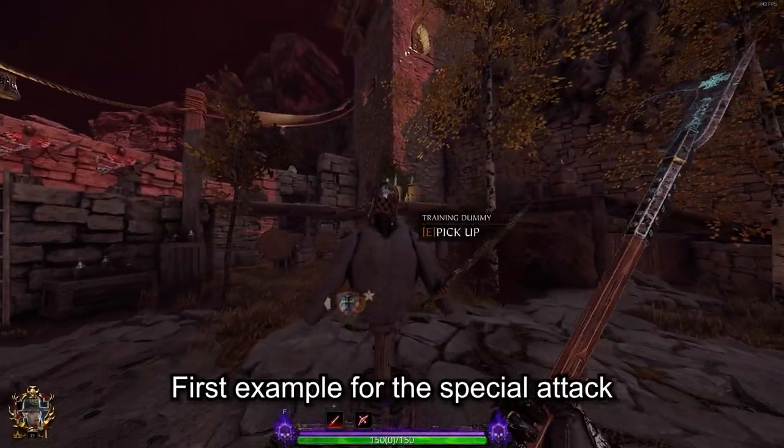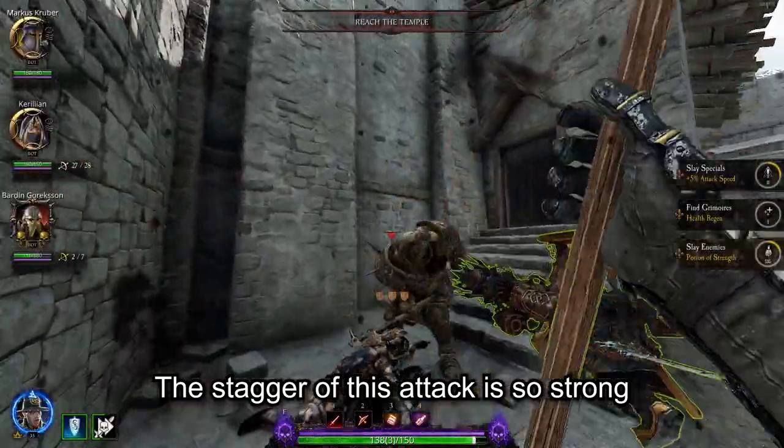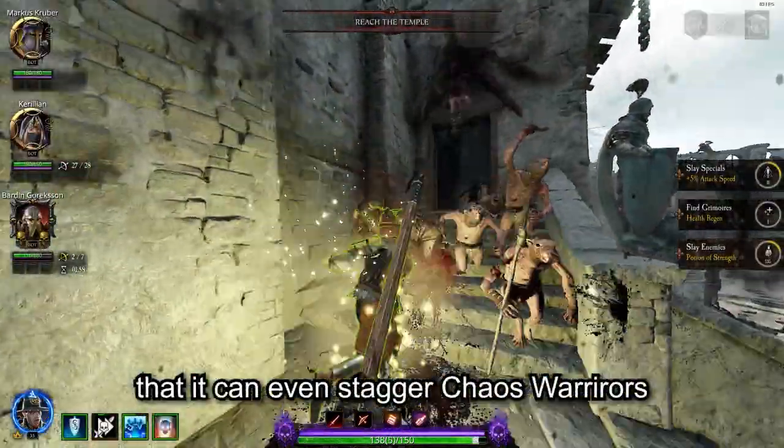The first example of a special attack that I want to show you is for the bill hook. The stagger of this attack is so strong that it can even stagger chaos warriors.